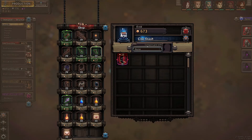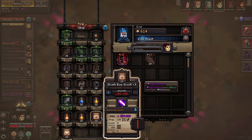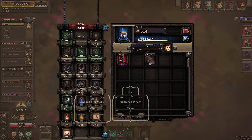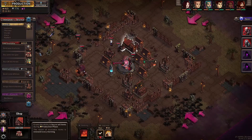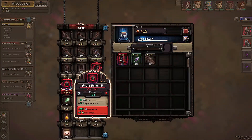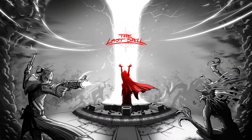Another thing to keep in mind is that when you are done shopping, you can upgrade the shop to reset the items that are being sold. And of course I'll get 2 epics after saying that — lol. Thanks for watching this The Last Spell quick video, hope it was helpful.